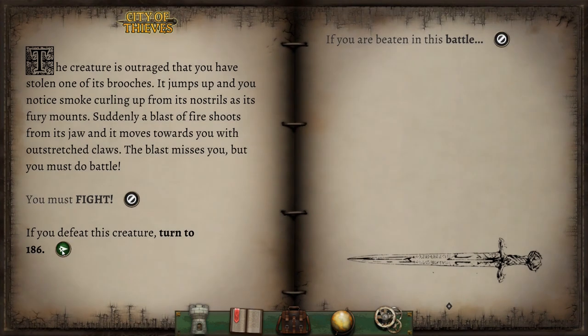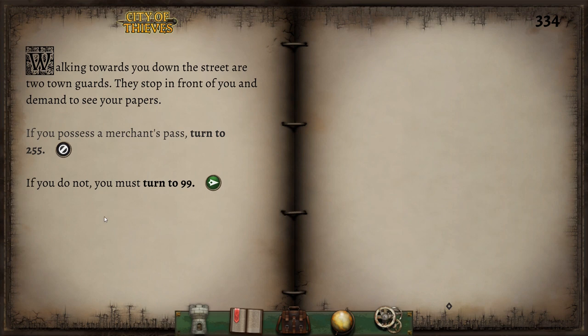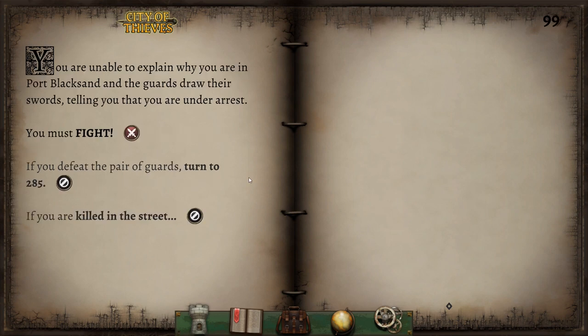Can I take the gold brooch now? On top of the lizard creature's table, you find four gold pieces and a scorpion brooch made of copper. Do we wish to pin it to our tunic? I'm thinking if you start doubling up on brooches, maybe it has a bad effect — basic game logic. So I'm just going to take the gold and run. We've got a healing item and that's a good thing to have. Walking towards us down the street are two town guards. They stop in front of you and demand to see your papers. We do not have a merchant's pass — we must have skipped somewhere where we could have got one. You were unable to explain why you were in Port Blacksand and the guards draw their swords, telling you that you are under arrest. Oh my god, it never ends in this. Why don't we fight these guys next time? We'll pick up City of Thieves in the next episode.